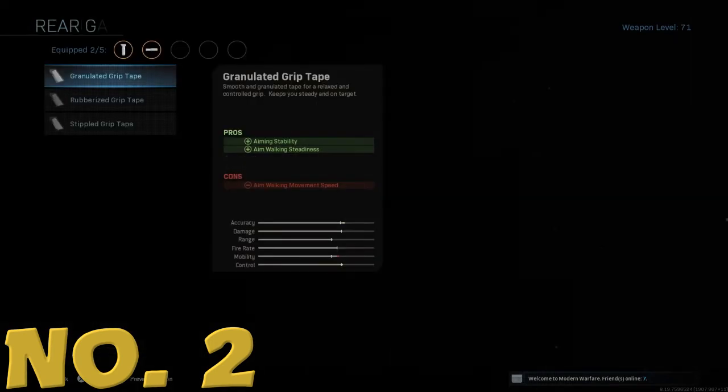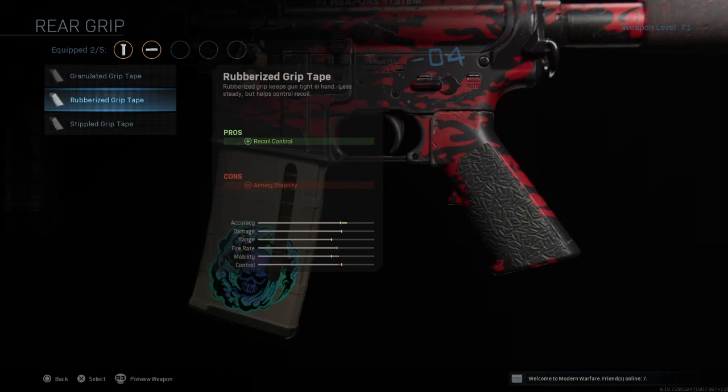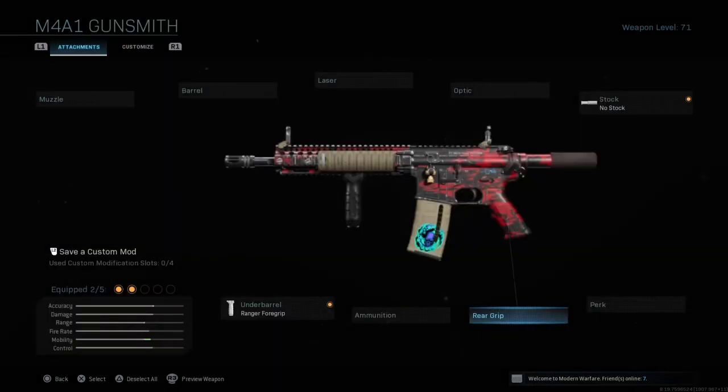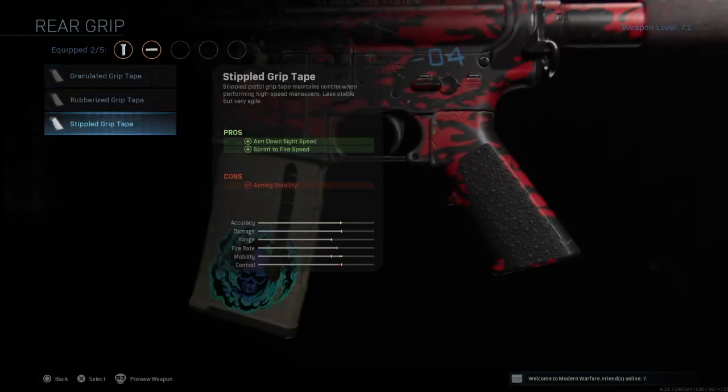Number two: the Rear Grip — I've gone with the Stipple Grip Tape. It gives you more control running around the map and works really well with the No Stock. It increases ADS speed with the sprint-to-fire option, so you can outgun people coming around corners in split-second situations. Combined with No Stock, you've got an assault rifle that handles like a submachine gun.